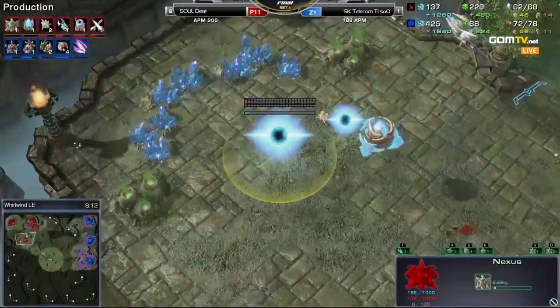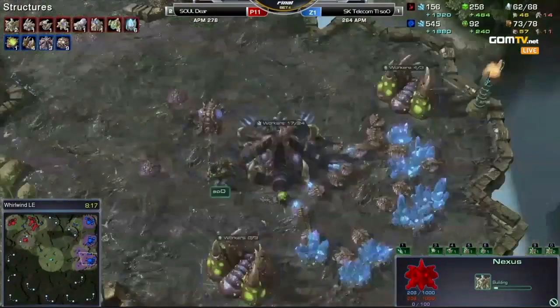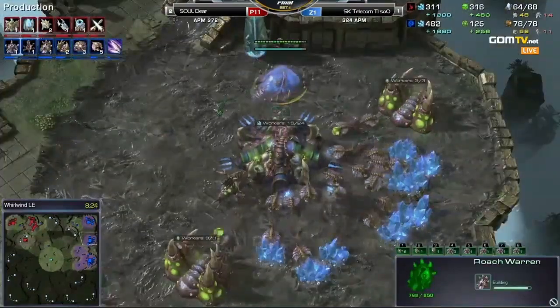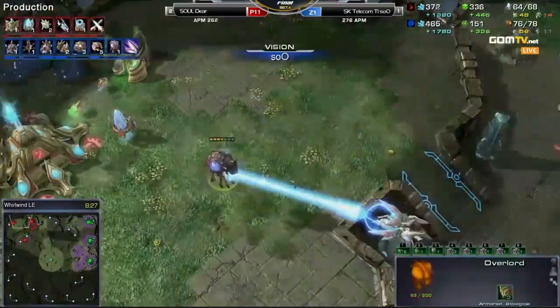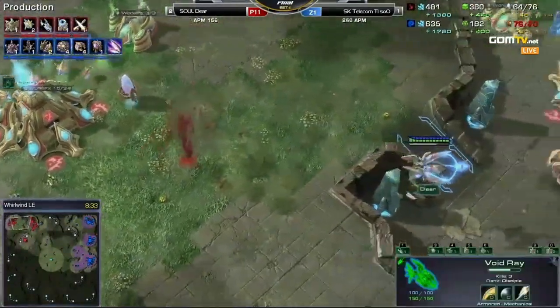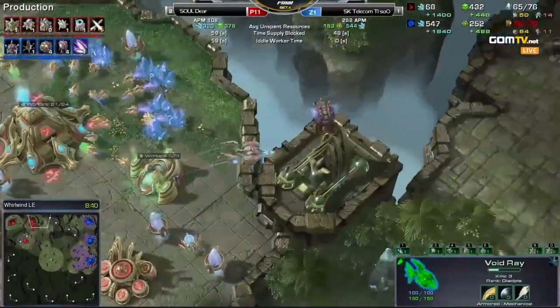Deer is going to try to sneak out a third base here while Zerg is between tech transitions — good timing. He'll get that up without any problems. Speed has just started, no zerglings being made. I'd be really surprised if he makes any roaches right now either. This is definitely going to go into a macro game.